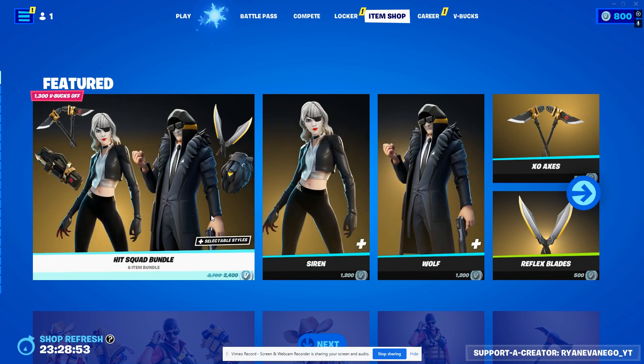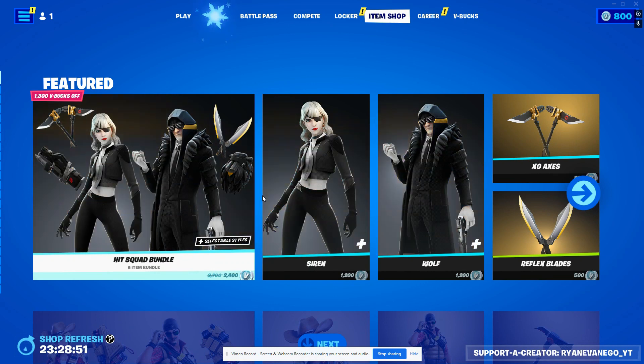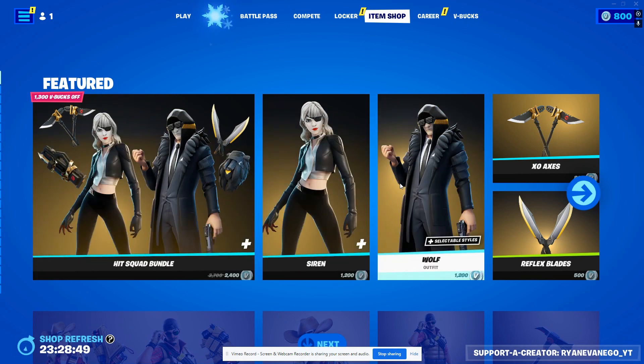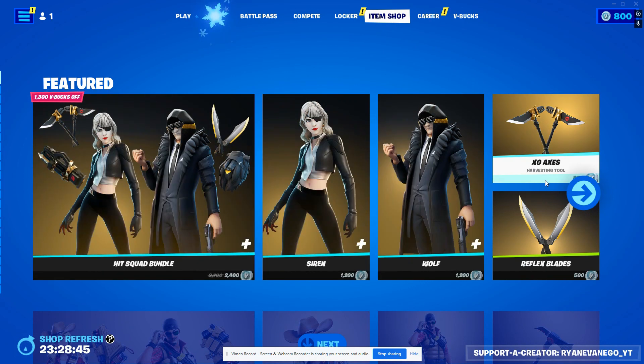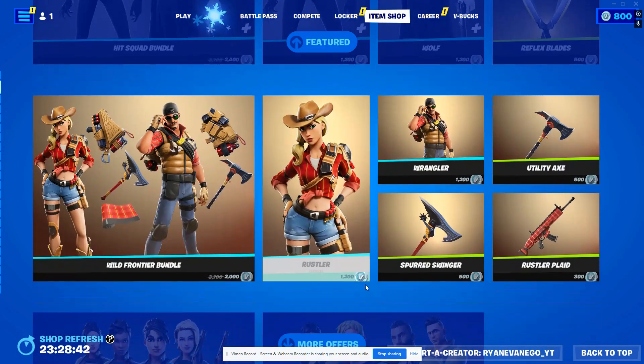We've got the Hit Squad Bundle back, which has Siren and Wolf. They each come with a back bling, and then the Exo Axes and Reflex Blades.